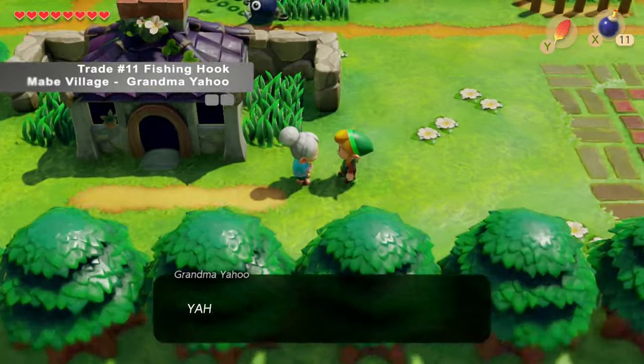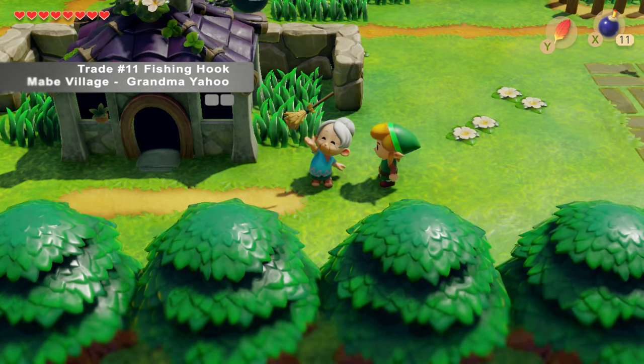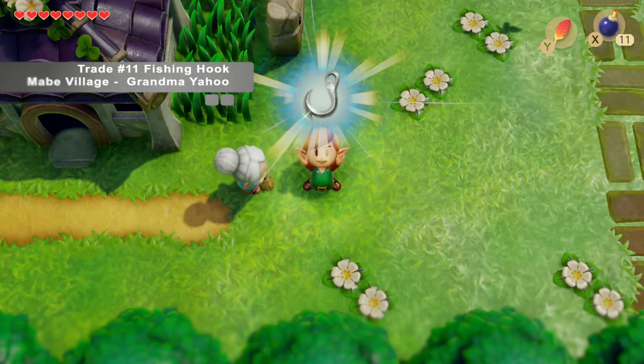So with the broom, we head back to Maid Village and talk to Grandma Yahoo. We give her the broom so she can sweep away, and in return we get the fishing hook.